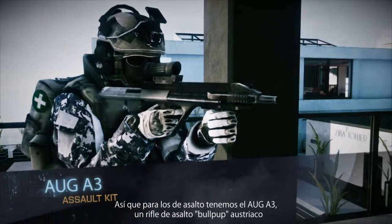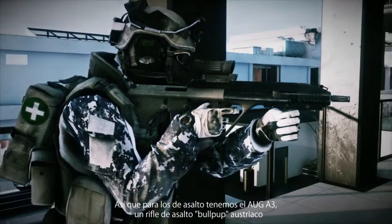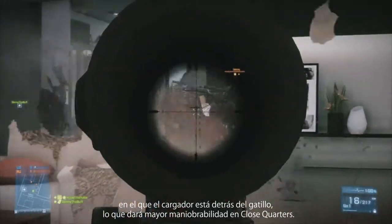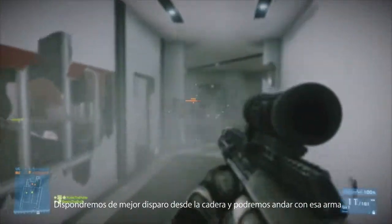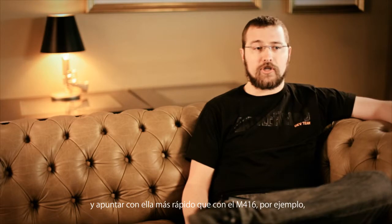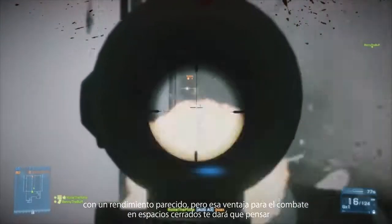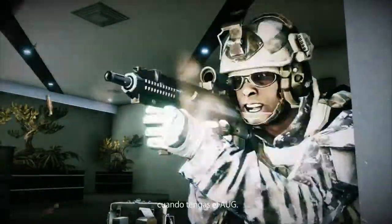For our Assault class, we brought the AUG A3. It's an Austrian bullpup assault rifle, so you've got the clip behind the trigger, which is going to give you better maneuverability in Close Quarters. You're going to have better fire from the hip and be able to navigate with that weapon and bring it on to target faster than you would with, say, the M416. Similar performance-wise, but that close combat edge is going to give you something to really think about when you have the AUG.